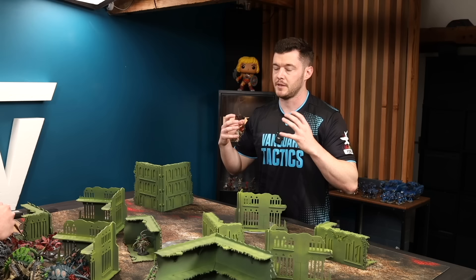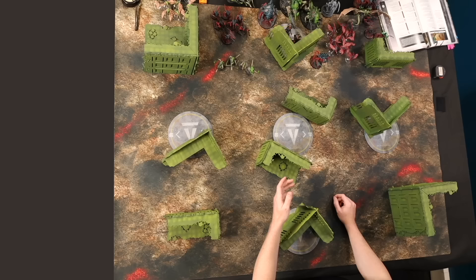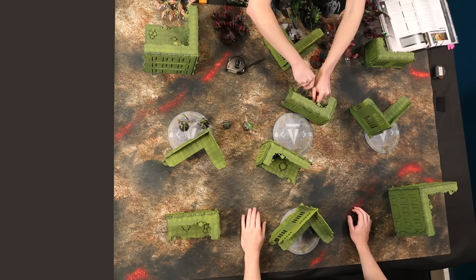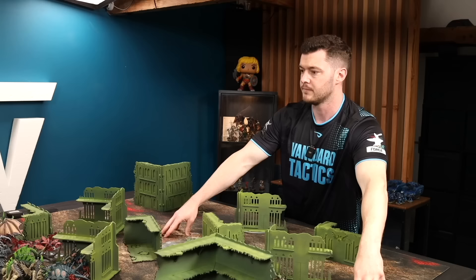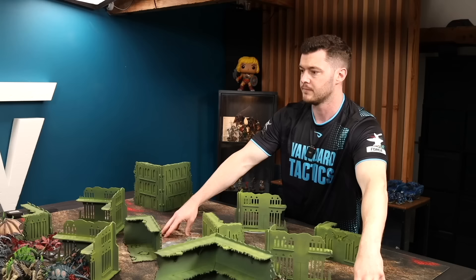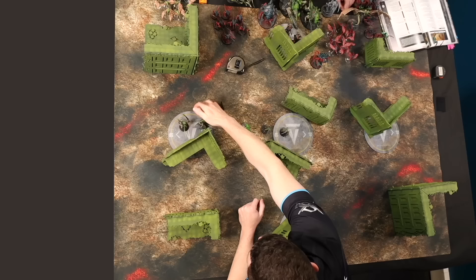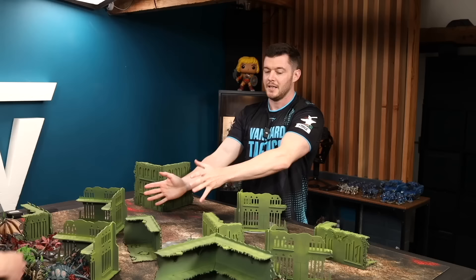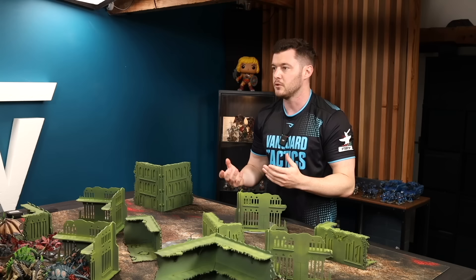Because you've got the redeploy, you can be really aggressive with the biggest unit you've got. The biggest infiltrating unit with the largest footprint is the Von Ryan's Leapers. Measure out nine inches from the edge, place your first model, and string them out as far as possible — two-inch coherency — all the way across with six models. You've now covered the majority of the table, essentially claiming two-thirds of the board as Tyranid territory. Of course, you can always redeploy this unit anyway, or deploy Death Leaper to claim a third of the table and let your opponent have the other two.